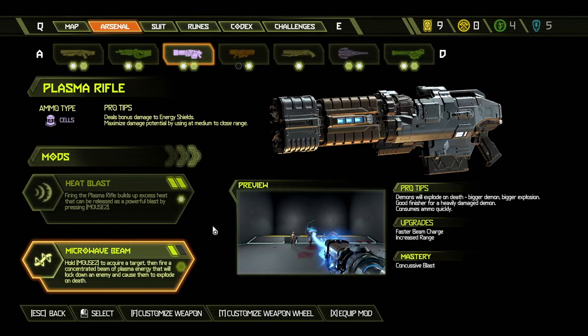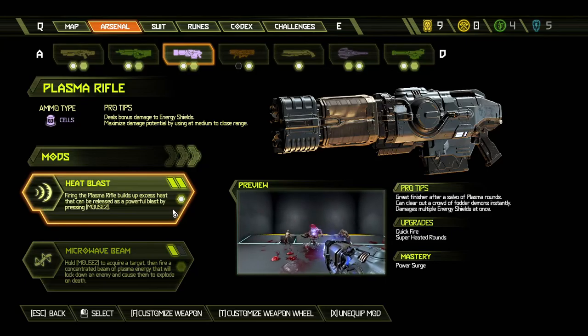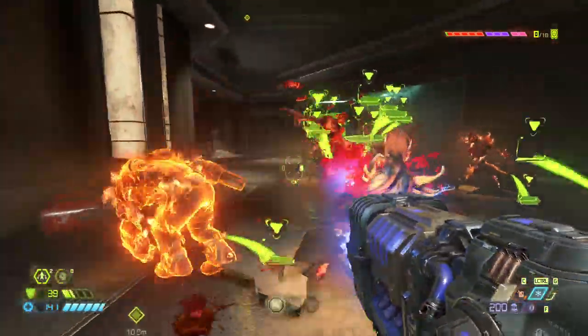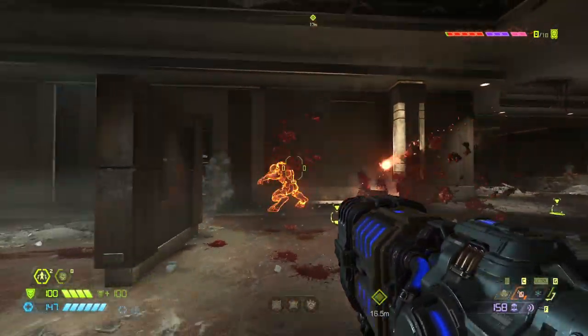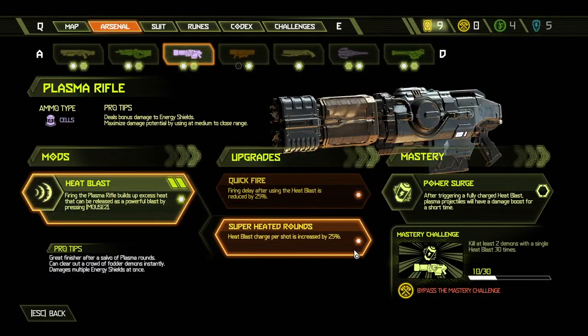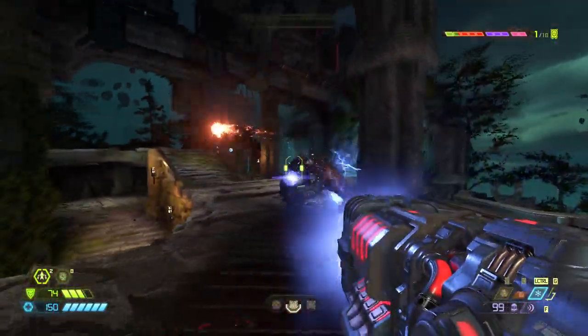The Plasma Rifle is one of the best weapons in the game — it deals great damage to all enemy types. The two mods are pretty different from one another: the Microwave Beam will stun any enemy, dealing damage very slowly until they explode, while the Heat Blast is an AoE attack which deals decent damage up close. I would suggest going for the Heat Blast. You get to use it fairly often and it's great at dealing with demons that are highly mobile or whenever you get surrounded by enemies. Once you get it upgraded, you'll be able to use it even more often, which will further improve its utility. It won't take down heavier enemies, but it can be used to finish off several of them at once if they are fairly damaged already.